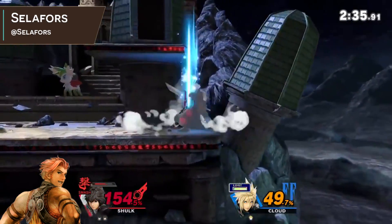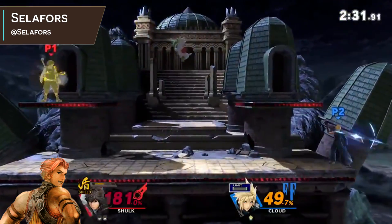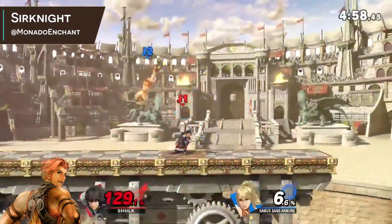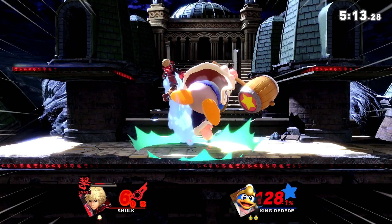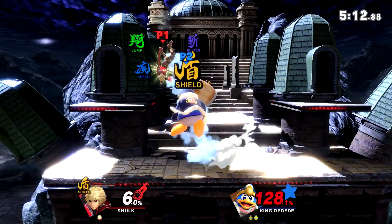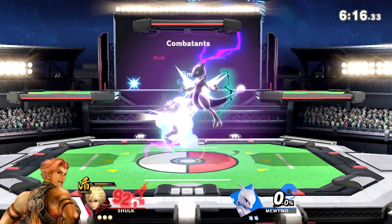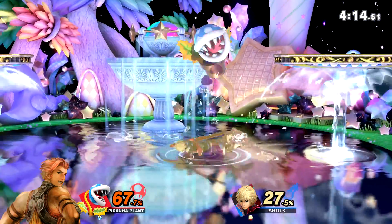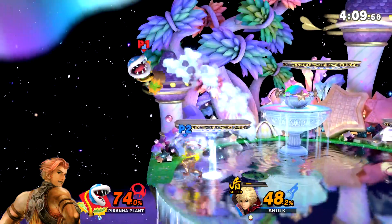Since you can switch to Monado Shield while in hitstun, and multi-hit moves don't affect this, you can get out of virtually any combo for free. Here's how it's done: simply hold B for about a sixth of a second, press down on the joystick, let go of B, and you're free. Note that you need to have the joystick in the neutral position when you start to do this. Otherwise, you'll probably be trying to input something like a Vision or a Backslash. But yeah, Shulk is immune to being zero-to-death'd.